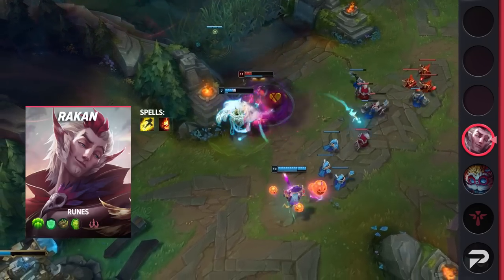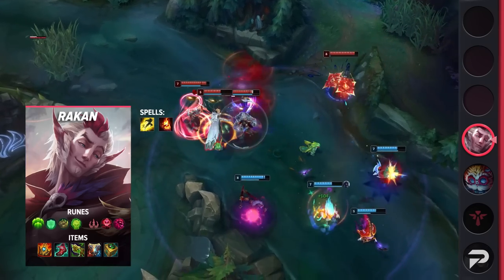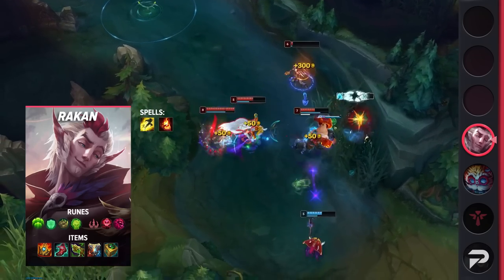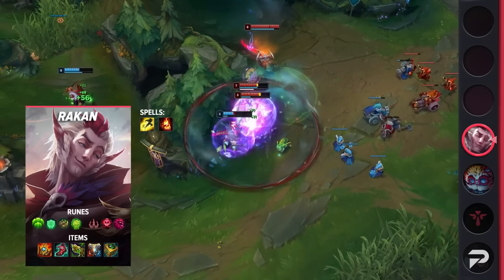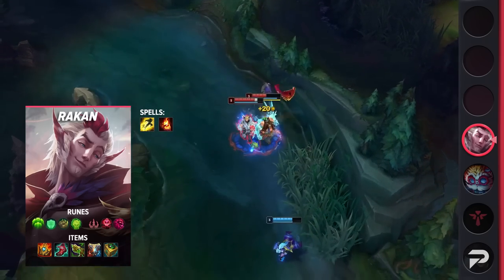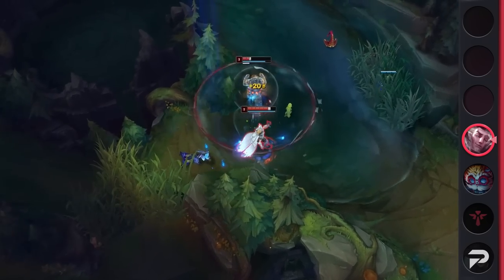Taking a look at Rakan's build, you're going to be running Flash and Ignite as your summoner spells. In very rare cases, you can justify taking Exhaust for your carry, but we wouldn't recommend it. For your runes, you'll be taking Guardian, Font of Life, Bone Plating, Unflinching, Zombie Ward, and Ultimate Hunter. These runes will give you and your allies additional protection. Finally, for your items, be sure to build Shurelya's Battlesong, Lucidity Boots, Chemtech Putrifier, Zeke's Convergence, and Watchful Wardstone. Be sure to pick up your Relic Shield at the start of the game so you can start warding as soon as possible.